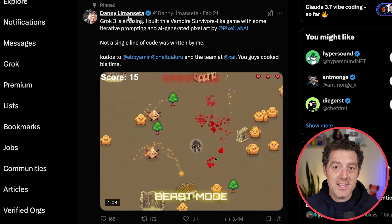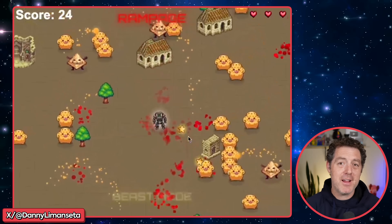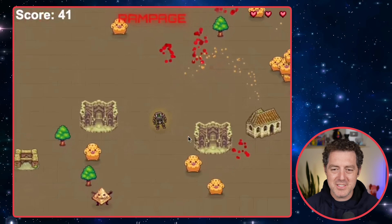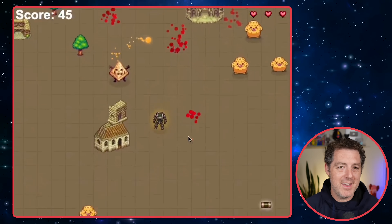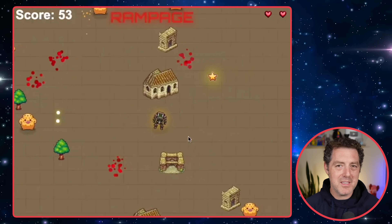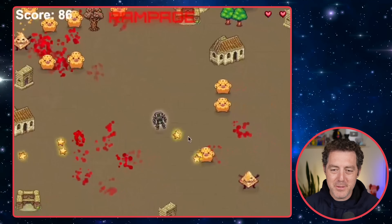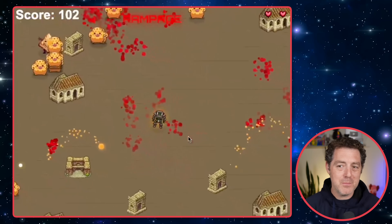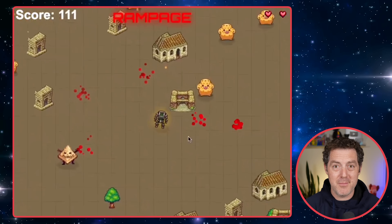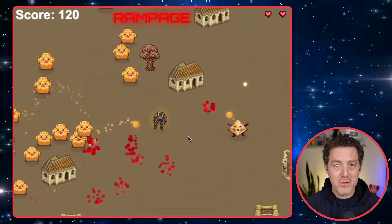Next, from X user Danny Limoncetta, we have a game called Mech and Cheese. This is a vampire survivor game clone where you shoot these little pieces of cheese — you're a robot. There's scores, there's levels, and this is like something you would see in one of those clichéd iOS ads. There's even a beast mode. Very similar to a lot of games you've probably already seen, but created with Grok 3, no manual code written.